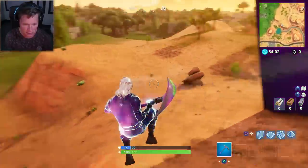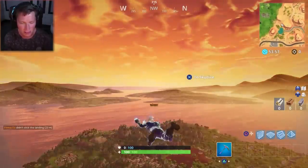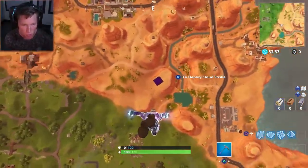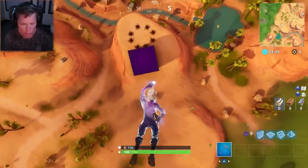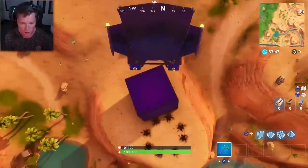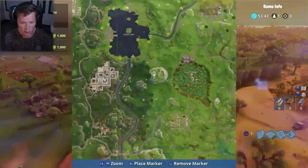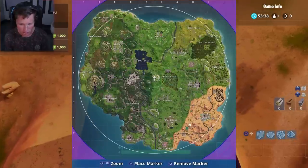It's obviously gonna continue going in this direction. We have seen some other events take place where it starts slow and then speeds up, so maybe eventually it's actually gonna start going really, really quickly and every couple of minutes it's gonna rotate. But if we look here, if it follows the same trajectory going straight this way, it's going towards Salty Springs. This thing could end up taking out Salty Springs.